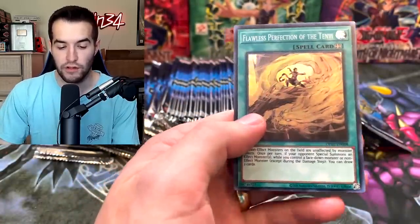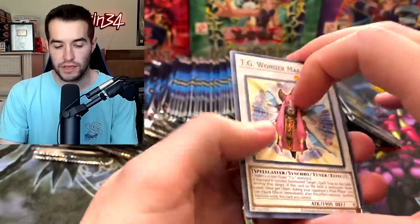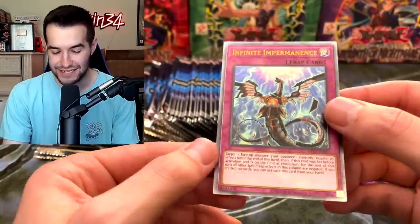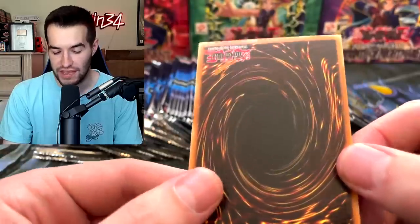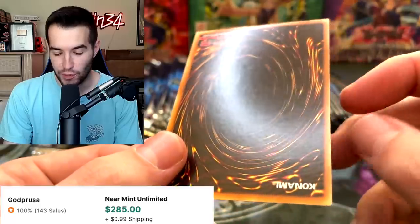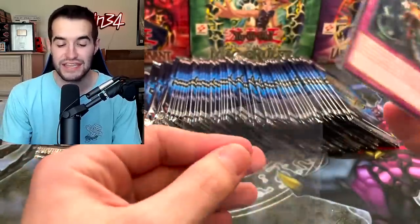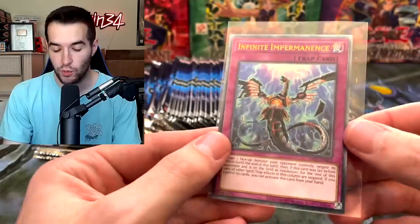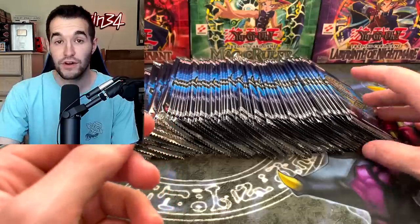Junk Synchron. Flawless Perfection of the Tin Yee. Oh, there it is! Infinite Impermanence! I almost didn't even notice it was Ultimate at first. Let's check the back — usually these will have a lot of indents on the back. You can see the artwork pushing through the back. It's not as bad as OTS-16 — if you guys remember that, the Cyber Dragon, you could see the entire artwork back there. But that is a very nice pull. I'm sure it's fairly valuable because the card's just really good. That's a very good start to our opening.